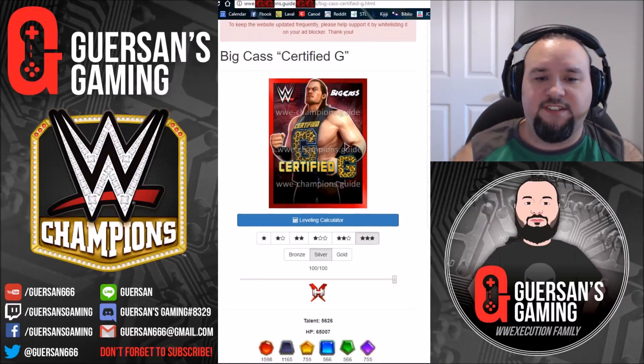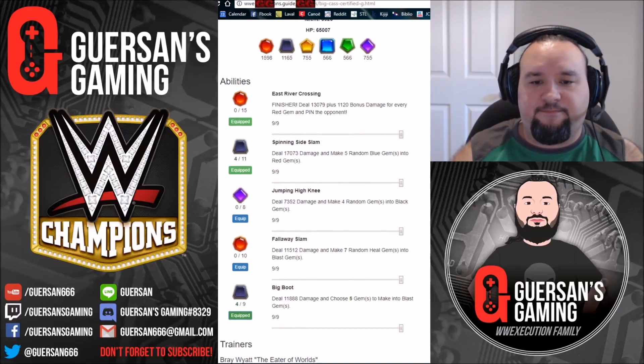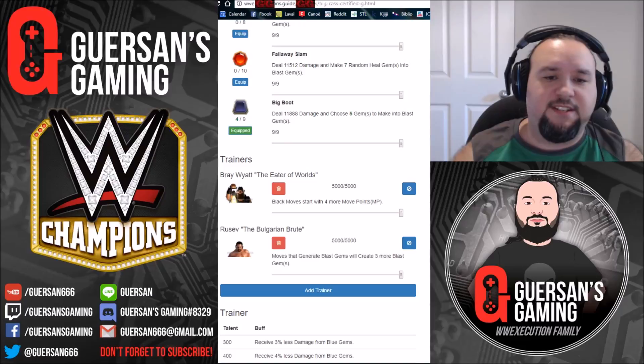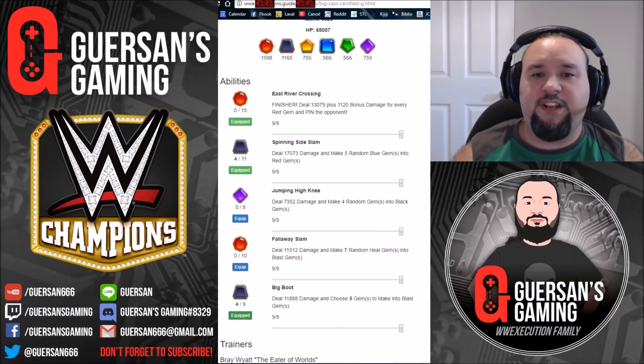If we check his max skills at three-star silver - because you can also get him as a silver - the best skills to use are red, black, black. The trainers I have are Bray Wyatt to start with four black move points and Rusev to have three more blast gems at 5000. The finisher deals 13k damage plus 1100 bonus damage for every red gem on the board. Spinning Side Slam deals 17k damage and makes five random blues into red gems.